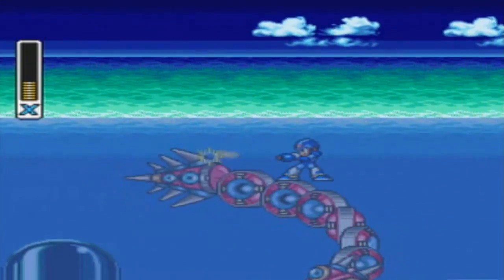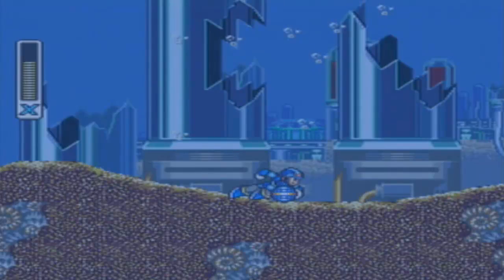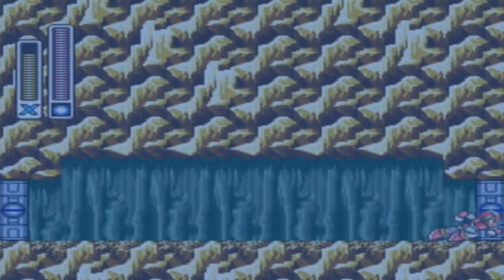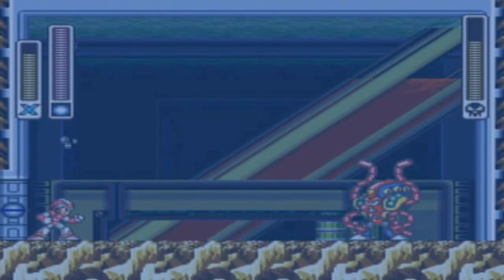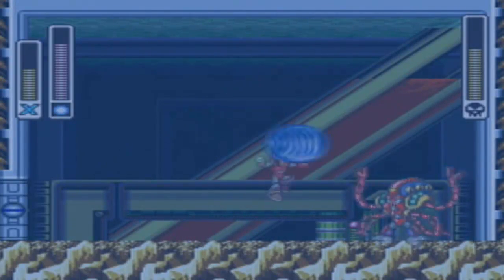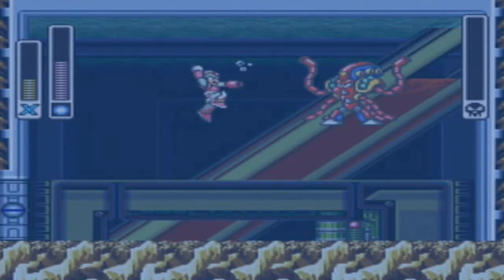Unleash all the ammo that you got into him and get him done quick. Hopefully I get some good energy on this. Full health right before the boss. Launch Octopus has actually two weaknesses, but we don't have the other one — I can't say it's a weakness, it's a way to help beat him faster, but it's not officially a weakness. His official weakness is the Rolling Shield. He has several moves: one where he'll shoot missiles at you, one where he'll shoot homing fish on you, and he likes to create a tornado. Other than that, he just hops around. If you get caught in his tornado, he will actually suck life from you and fill his health back up, so you gotta be wary of that.